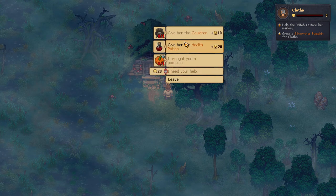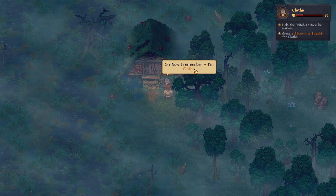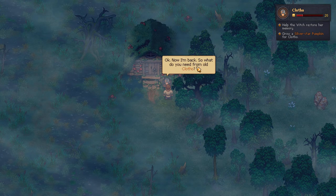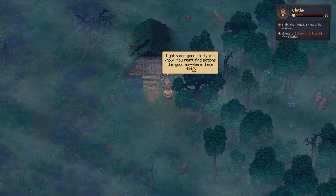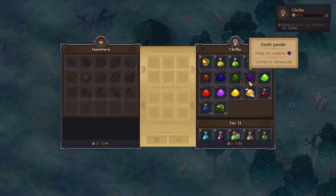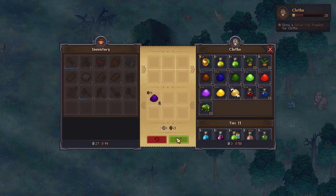So bring it over to her. Here's the health potion. Let's try it. "Oh, now I remember. I'm Clotho, and I remember where I hid my cauldron." Okay, now I'm back. So, what do you need from old Clotho? I got some good stuff — you won't find potions this good anywhere these days. Hit trade. What you're going to want is the death powder, so I usually buy all that she's got there — the two of them. Thank you for the death powder.